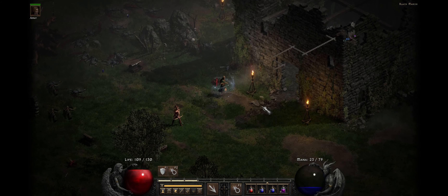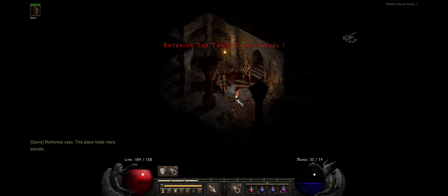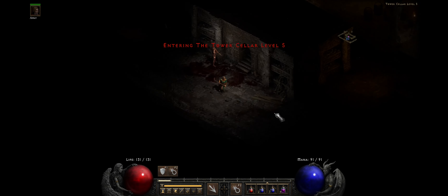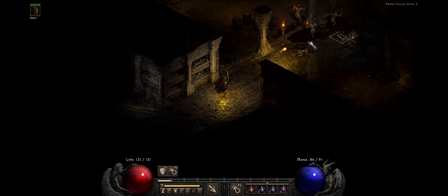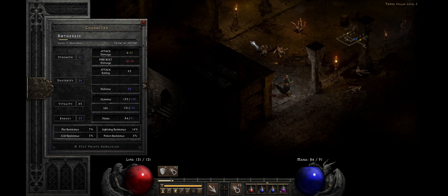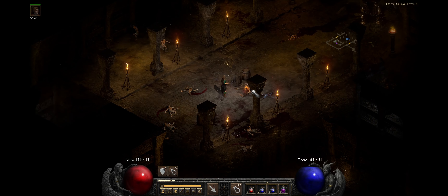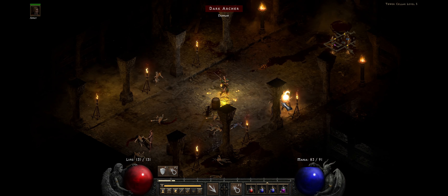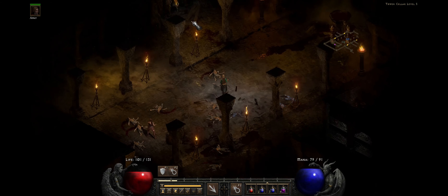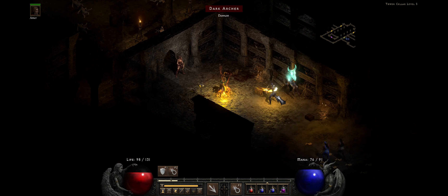We've found the Forgotten Tower, making our way down to face the Countess herself. Now going down into the final floor to fight her. It hasn't been too difficult — just standing at a distance firing fireballs. I haven't got the upgraded fireball just yet; I should get it next level at level 12. This is Firebolt rather than Fireball actually — and I like that it only takes one Firebolt to take care of most enemies, other than these dark archers.